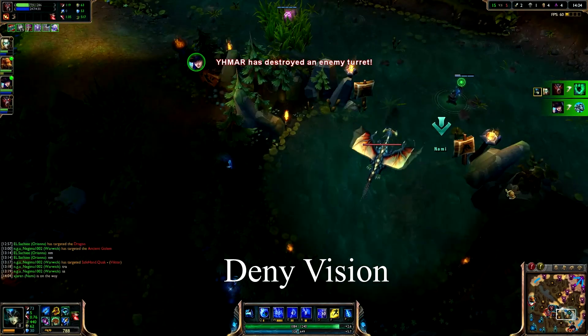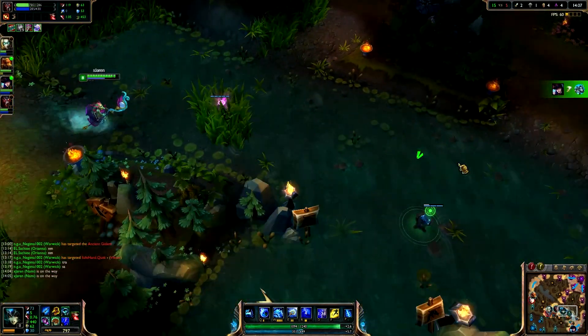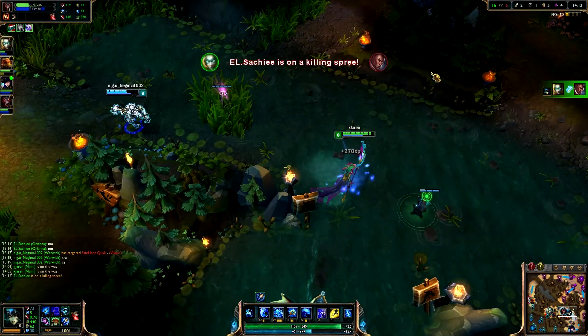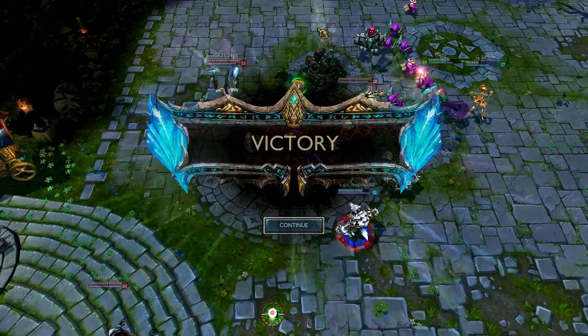Vision control also includes denying vision. Be sure to have at least 3 sweepers in your team as soon as lane phase ends, as well as to put down pink wards to help you establish vision as well as deny vision. That's it for this video, I hope this helps everyone, have a great day and GG.